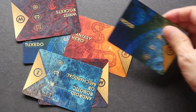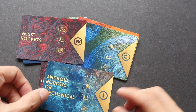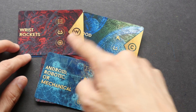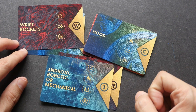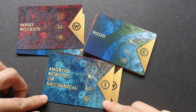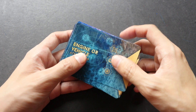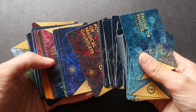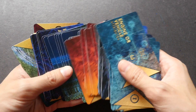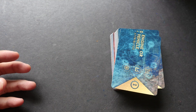Let me pick another three cards — one, two, and three. You can choose any genre you like. For example, you could draw a horror character wearing a hood, using some wrist rockets, and who is robotic in nature. Each deck has 72 cards, so the number of permutations means you'll never run out of ideas. Combined with Volume 1, that's a total of 144 cards.